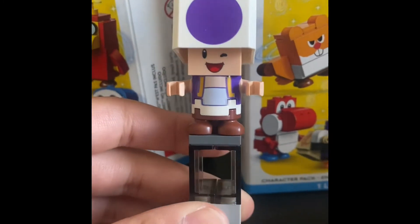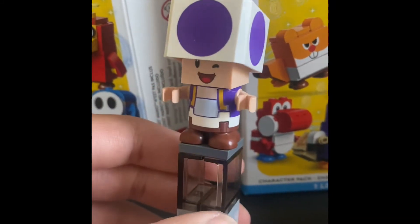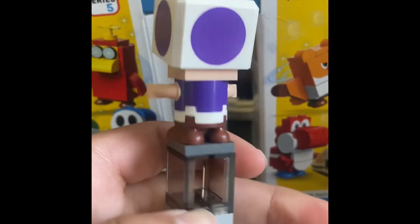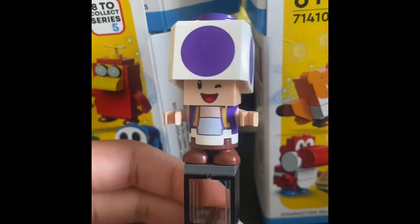And the third character is Purple Toad. As you can see, he is winking at you. Purple suit, the traditional brown legs in the back — same as all the other Toads. Really nothing new here except for the purple.